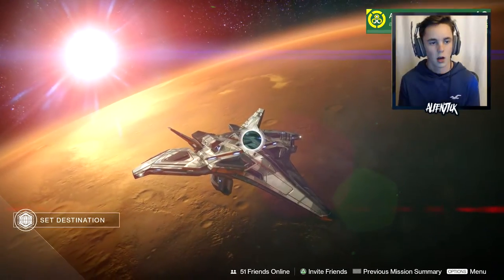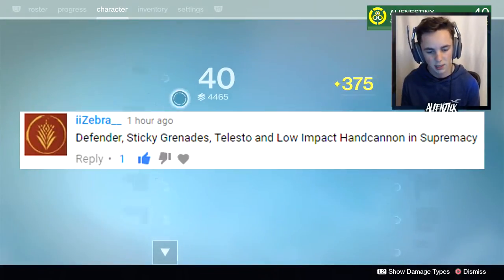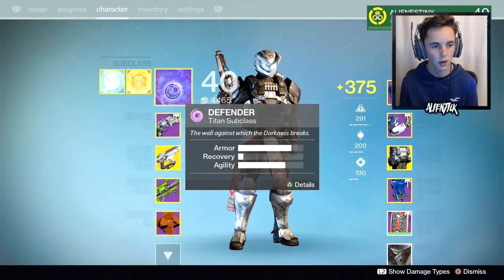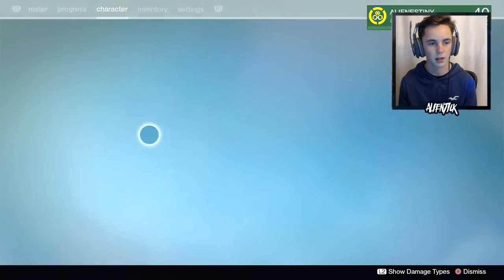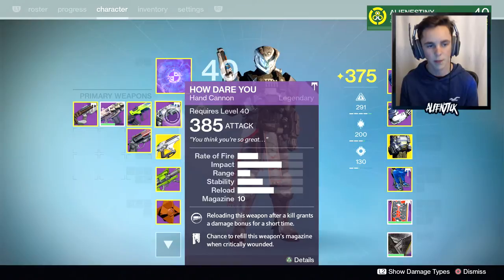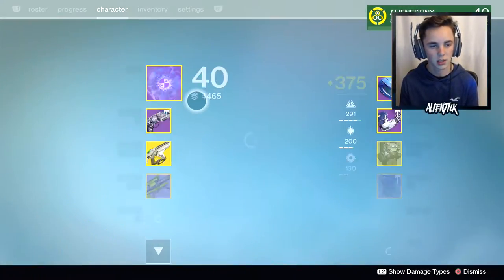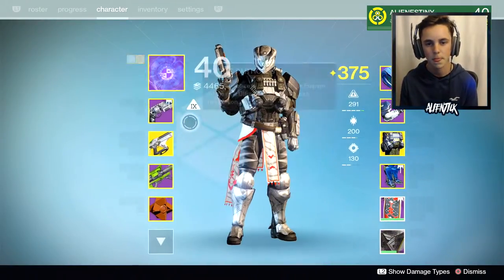And it was basically — okay, so he says: use Defender, Sticky Grenades, Telesto, and a Low Impact Hand Cannon in Supremacy. So we got Defender with Magnetic Grenades. We're going to be using Double Magnetic Grenades to stack it. How Dare You Hand Cannon, which was the lowest impact hand cannon I had with me. And here's the Telesto. So we got what he said to use, and we're going to go into Supremacy. Thank you, Zebra, for the comment.